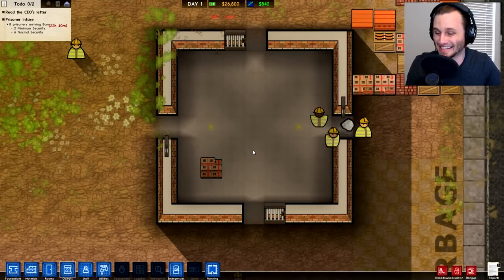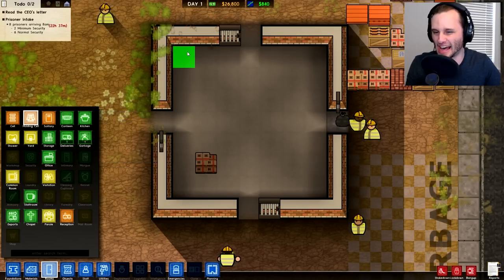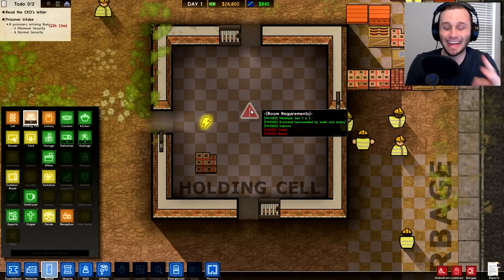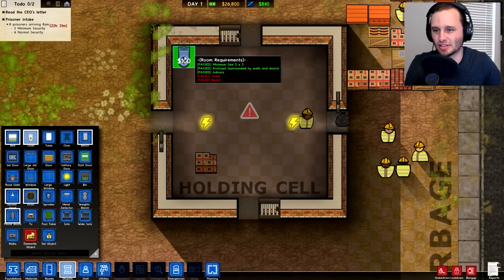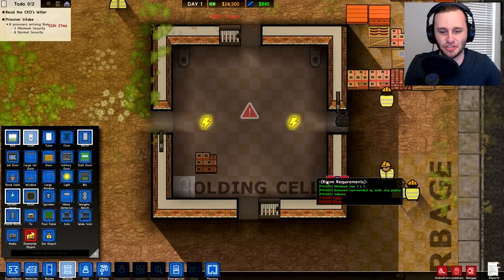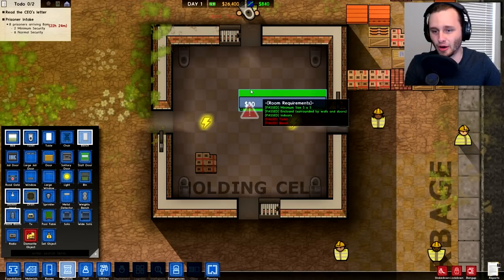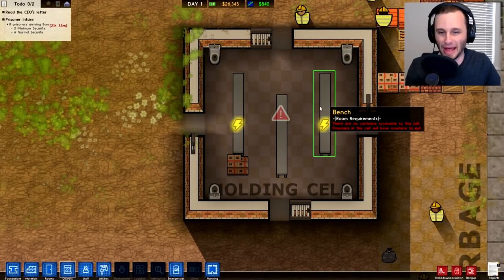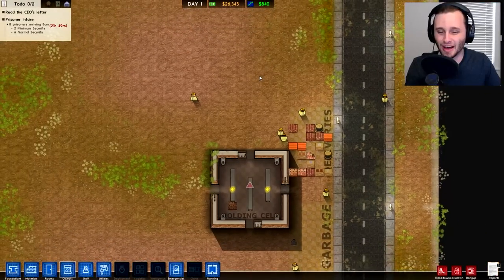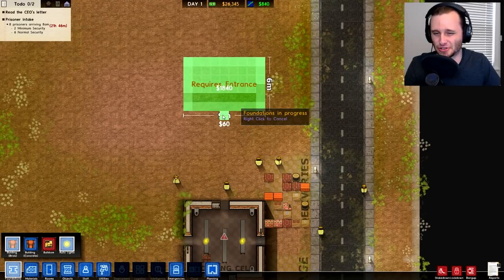Now what we need to do is go to rooms and designate this area as the holding cell. It failed — we need to give this thing a toilet and a bench. Let's go to objects, go to toilets, and we'll have eight prisoners so let's do four toilets — they can share a toilet if they have to. And we need to give this room a bench also. So we have our toilets and our benches, and now it's asking for electricity and water. I guess let's throw this up here — nine by six, right there.